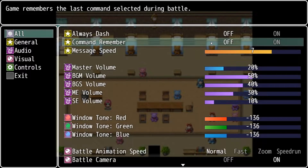Command Remember is for battle. It's defaulted to off right now, which means whenever you're battling and scrolling through the different skills your character can use, on your second and third turns you'll have to scroll back down to whatever the skill is. But if you do Command Remember, the cursor will automatically be on the last command you used. So if you're versing a lot of fire enemies and you keep using water spells, you won't have to go down the list again every time — your cursor will already be on that spell.